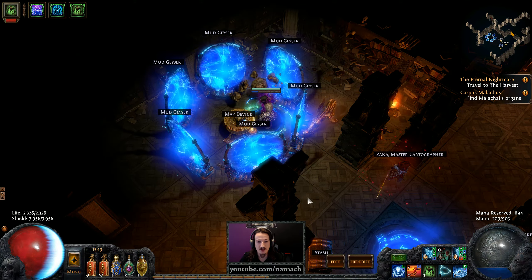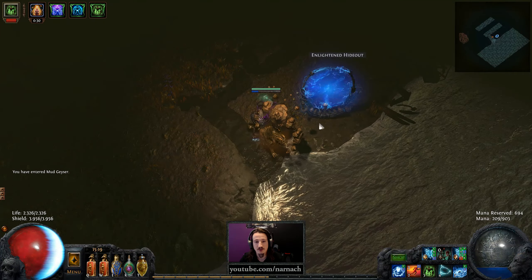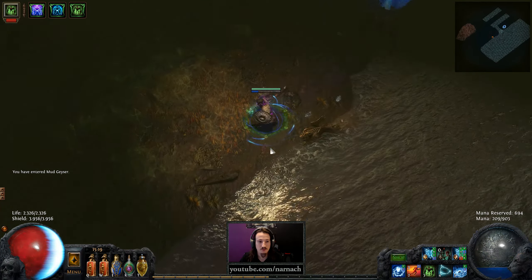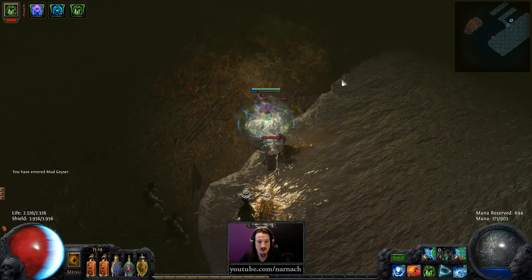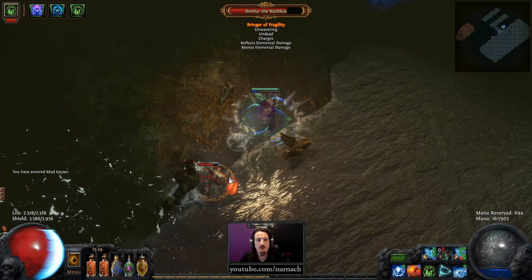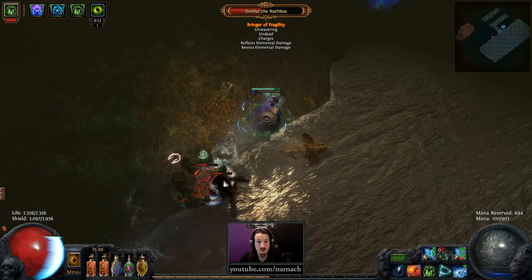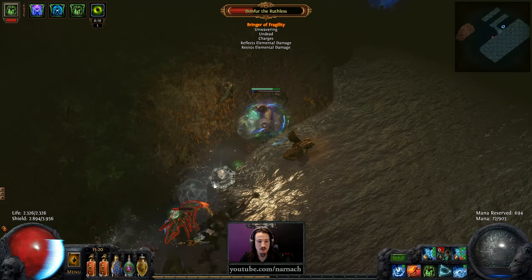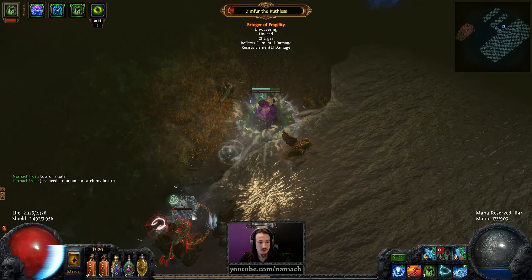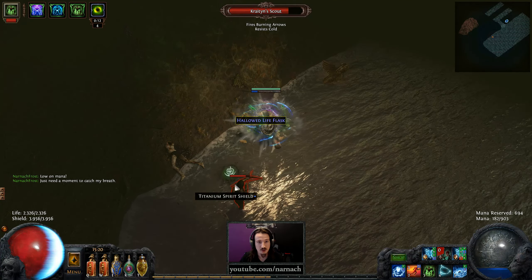For the Mud Geyser, the Steam Powered Portal seemed appropriate, so let's go for that. This seems a bit like a cave early on in Act One with a Necromancer in it. Overground Shrine — that's tier 4. That's a good way to start.